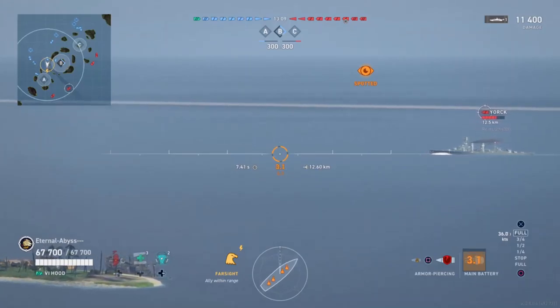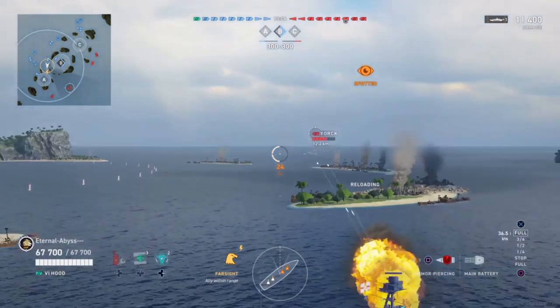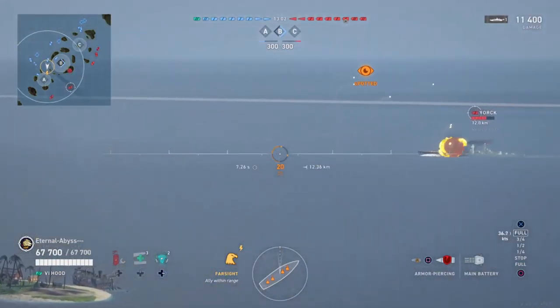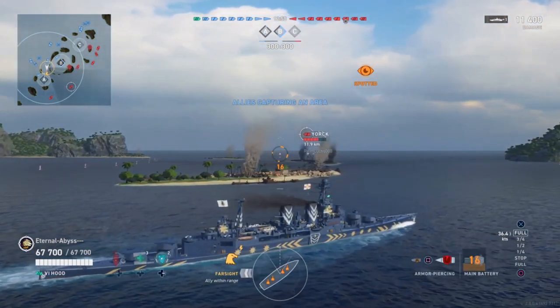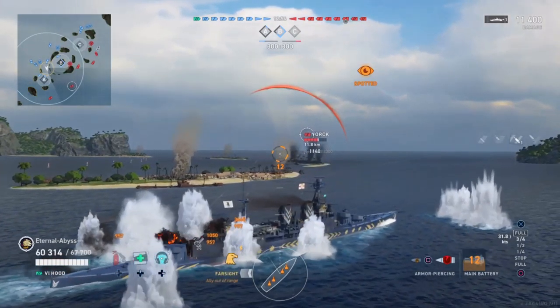You'll notice from the title of the video I called it the Galloping Girl — that's my personal little nickname for HMS Hood, especially with the HMS Hood build he has taken, which is the Azur Lane Hood. The reason being is you can get the top speed right up, and you can see just there he was up to 36.8 knots before he had to start making the turn.